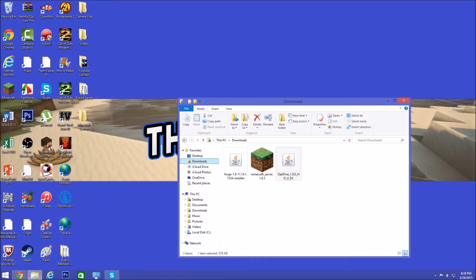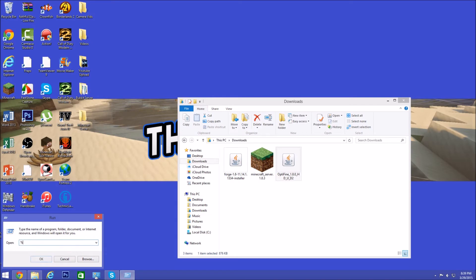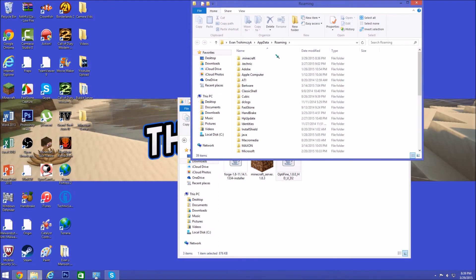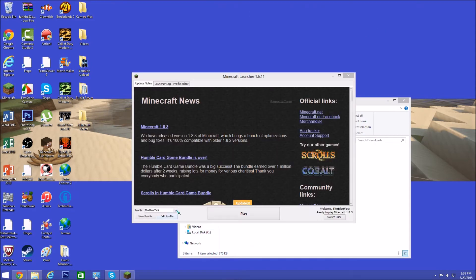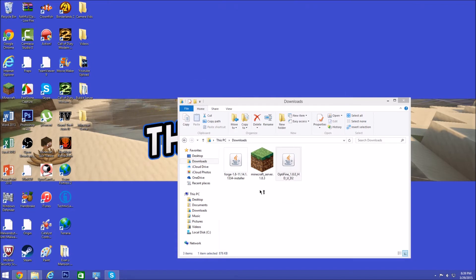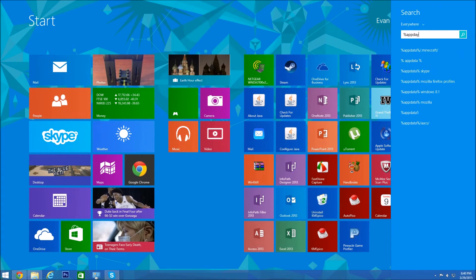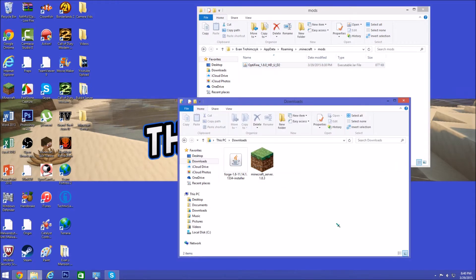Once you have the OptiFine file, press Windows+R or Ctrl+R to open Run, then type %appdata%. But wait — we actually need to run Forge first so the mods folder gets created. Go to your profile, change it to the Forge profile, click Play, and once it opens just exit out. Now type %appdata% in Run, go to .minecraft, and you'll have a mods folder. Drag the OptiFine file into that mods folder.